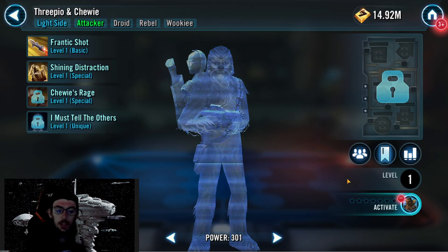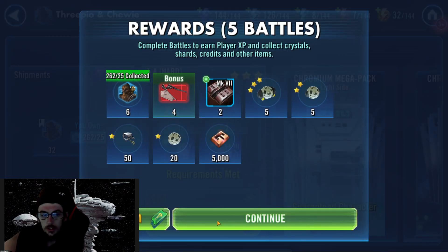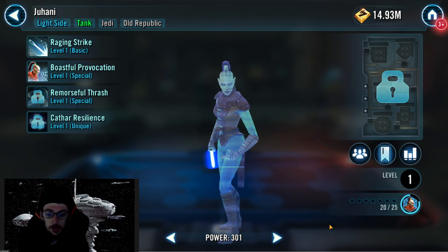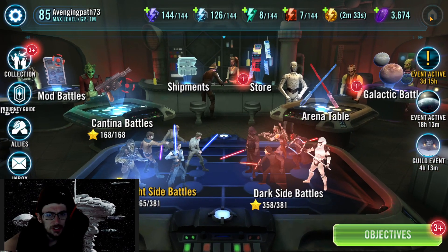I'm going to slowly start working on General Anakin Skywalker, because I am a lot closer on GAS than I thought I was, which I think I talked about the other day. The last character I need to get to 7 stars is the B1 Battle Droid, which I think I just got today.